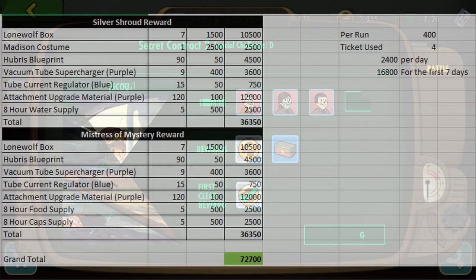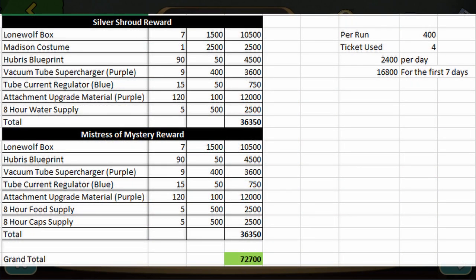In my calculation, you get 2,400 tickets per day if you farm here. So for the first 7 days, you only get 16,800 coins, which is far from the 72,700 total gold coins if you want to buy everything. Take note though that this is only for the farmable coins and I did not include yet the first clear rewards and the rewards you get from the quests. Overall, I think this event doesn't give good rewards compared to the previous ones, but it looks easier compared to them though.